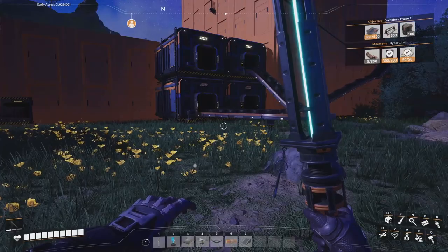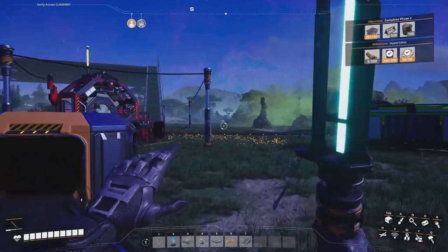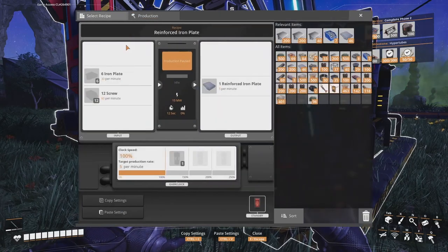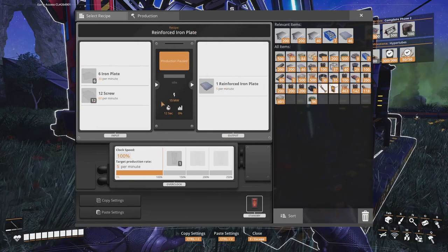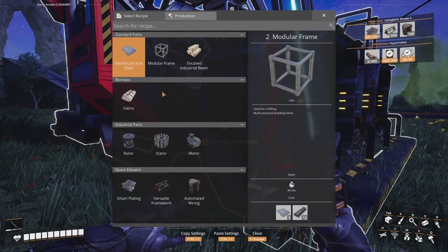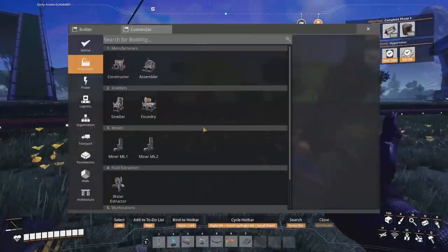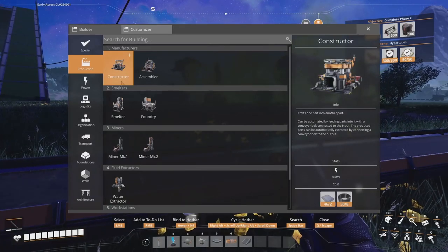According to my research, we should be able to make stitched iron plates in a constructor. But I don't know how to configure it. You are a constructor so just take the knowledge and put it in. Do I need to build a new constructor?